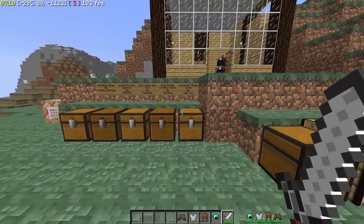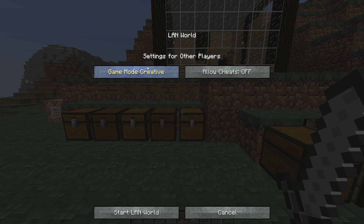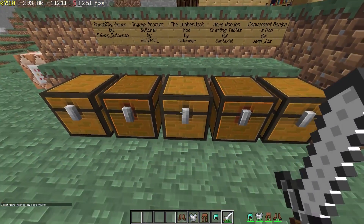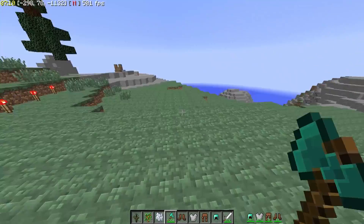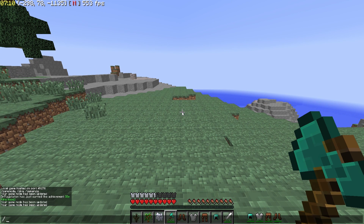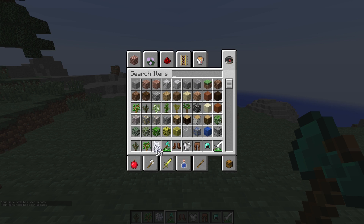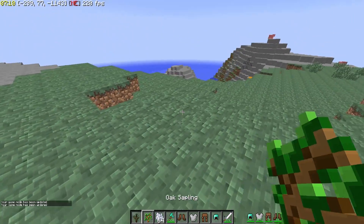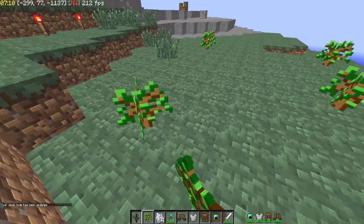Moving on to the next one, we got the Lumberjack mod. The Lumberjack mod is going to be quite interesting. We're going to switch ourselves out of game mode, and actually switch ourselves back to creative mode to give ourselves some more bone meal. So we're going to place some of these oak saplings here, and we're going to place some of these spruce saplings in these little squares here to show you guys exactly how this is going to work.